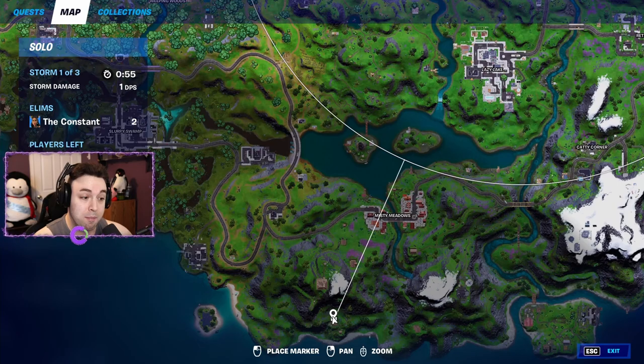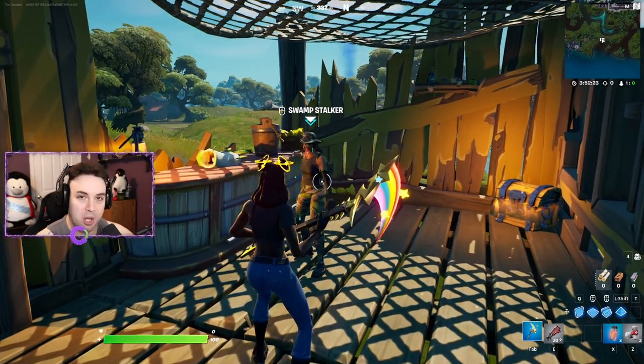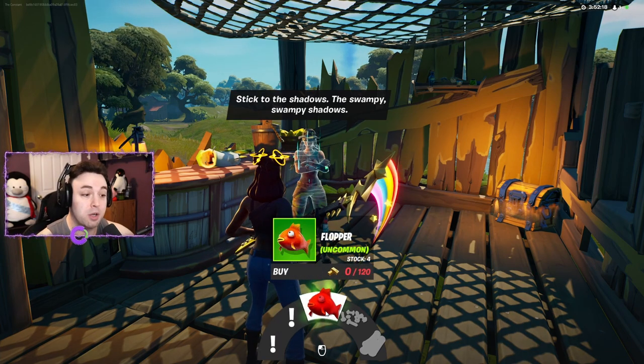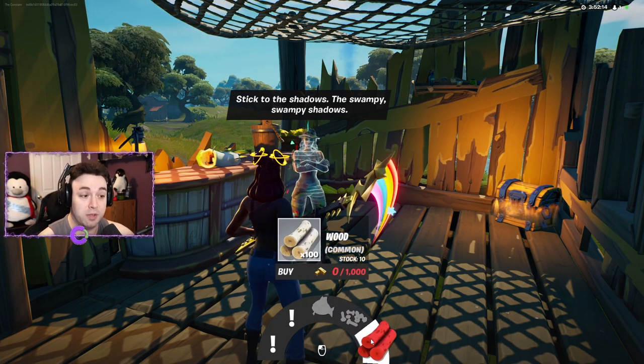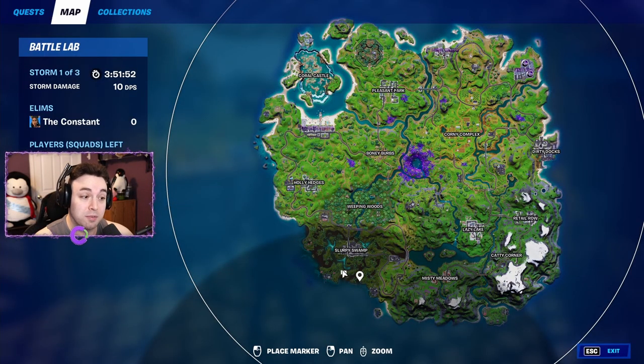This is where Bunker Jonesy is on the map, on the south side of Misty Meadows. NPC number two is Swamp Stalker, and this is what she offers: you're able to hunt wildlife or fish at fishing holes for bars, you could buy Floppers, buy nuts and bolts, or buy some wood — which is definitely a rip-off. You can find her on the south side of Slurpy Swamp, somewhere in this vicinity.